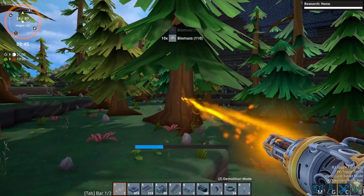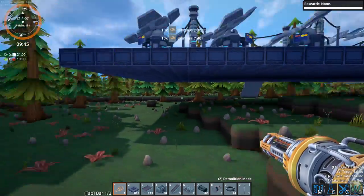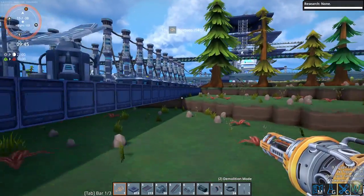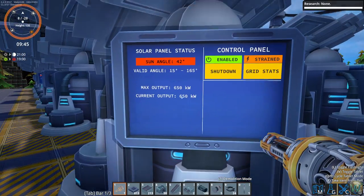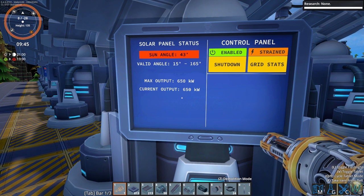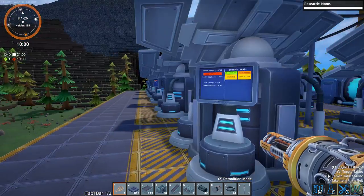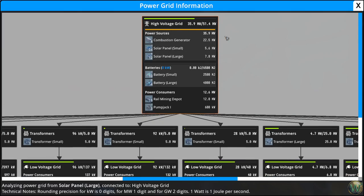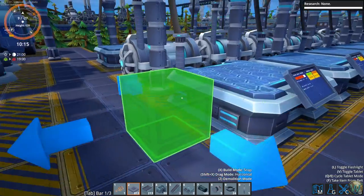I'll need to make this area a bit bigger to fit more panels. These solar panels add 650 each, so 20 more would be another 13,000 — so 13 megawatts. We're currently producing 36 and we need 51, so probably that won't be enough, but we'll figure that out when we get there. Let's get started at least.